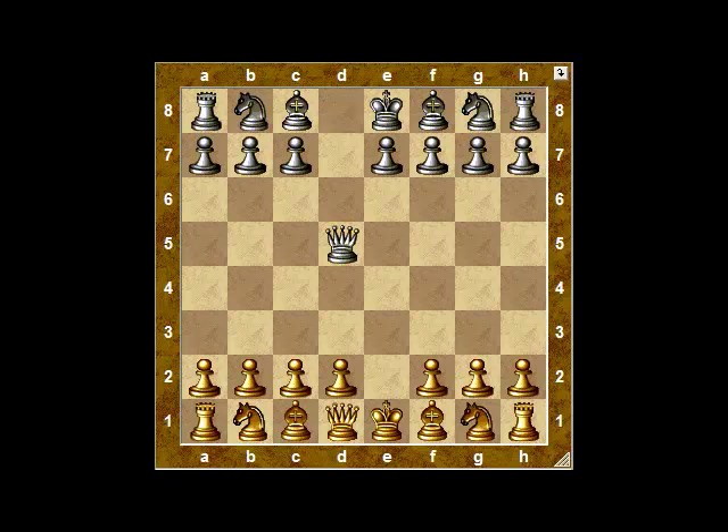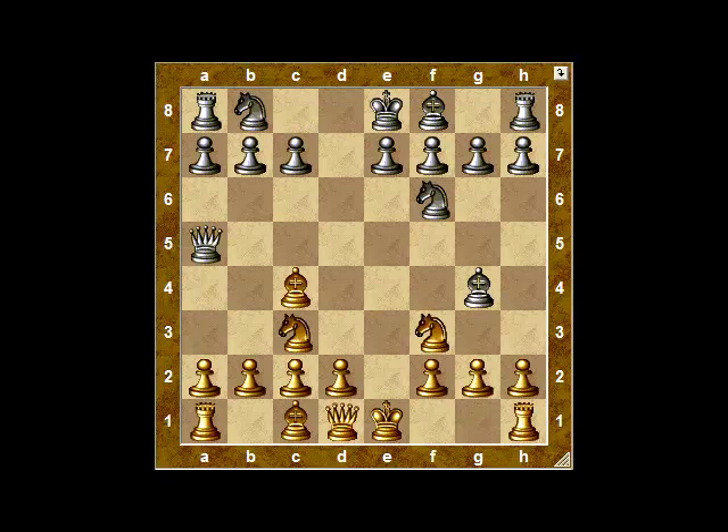But suppose, after you take the central pawn, black captures with the queen. Obviously you're going to bring your knight out and attack the queen, and it usually goes to a5. It can also retreat to other squares, but white can use the same sort of formation no matter where the queen goes. You bring the bishop out attacking our favorite f7 square, then bring your knight out, and castle. There's a nice pin for black, but you castle anyway.